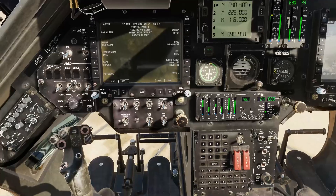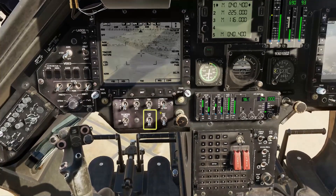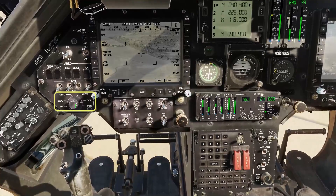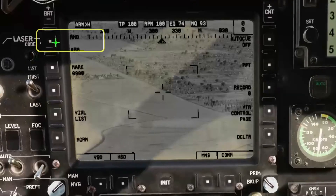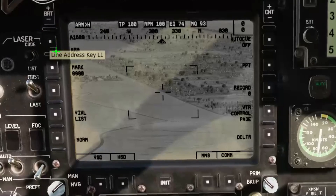Jump to the co-pilot seat to set up the laser. Working anti-clockwise: bring up the MMS display, LMC on, MMS to pre-point mode, laser to armed, and select the primary laser code as indicated on the weapons display.